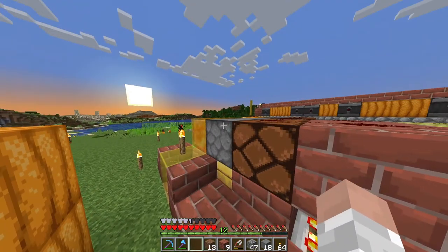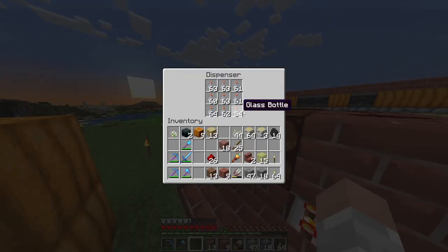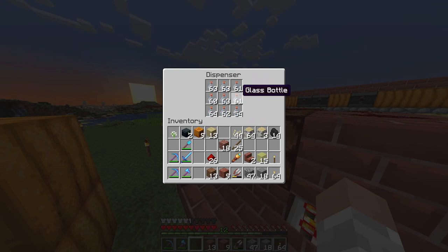which then pushes down some glass bottles from the dispenser here. As you can see I have stacks and stacks of bottles here. Each dispenser — you want to fill it completely up, because if you leave one slot open —